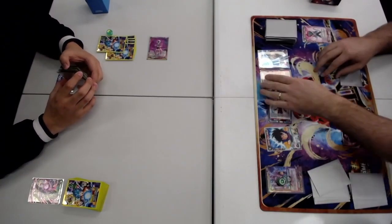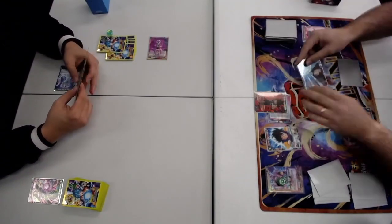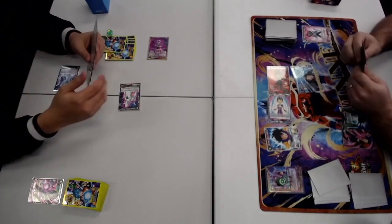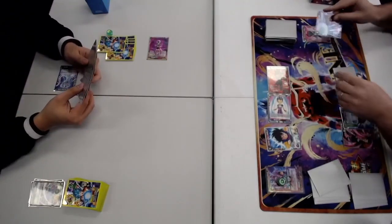The ideal play here is to get a Unison out because then you can attack with these cards, drop them, and give your Unison triple attack. It's just putting out so much pressure. Already I've gone with two Double Strikes this turn.